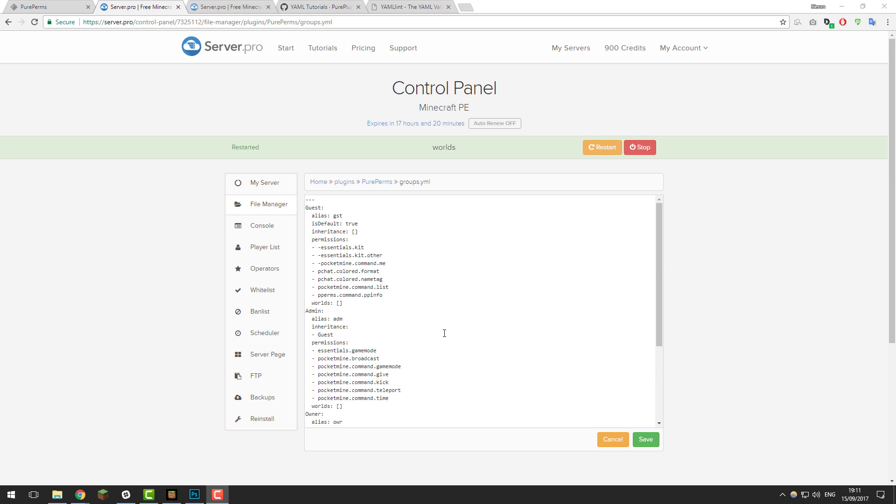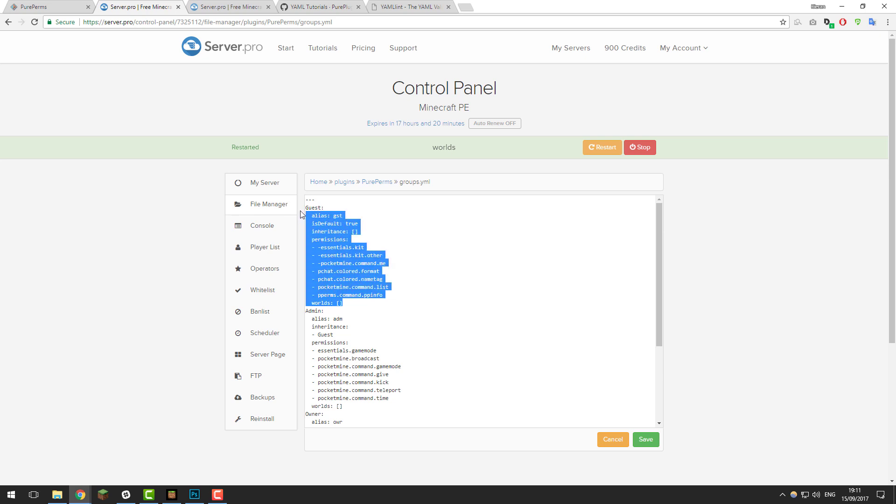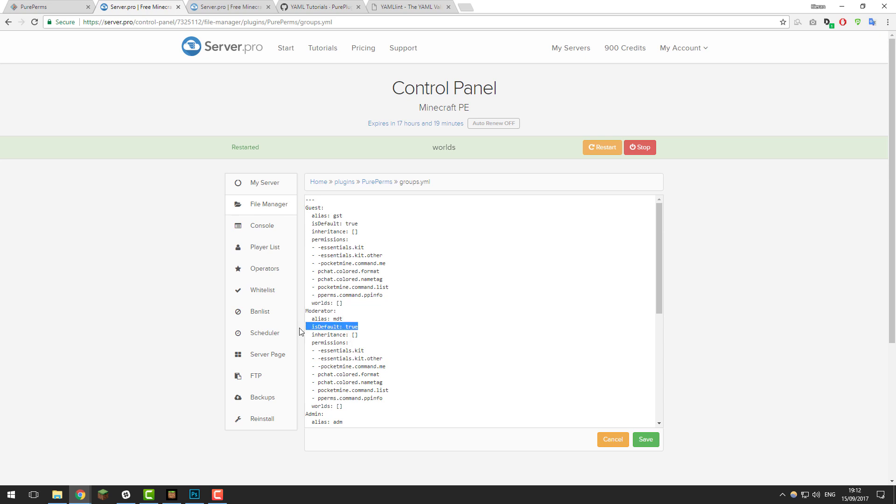We're going to go over how to do this in the groups.yml file. If you wanted to create a new group — let's say a moderator group — you would just copy one of the current groups. I'm going to copy guest and paste it below. Change the name to moderator, change the alias to maybe MDT for moderator, and remove isDefault as you don't want it to be the default group. For inheritance, let's make it inherit the guest group permissions — just create a new line and add a dash underneath the 'i' and type guest.